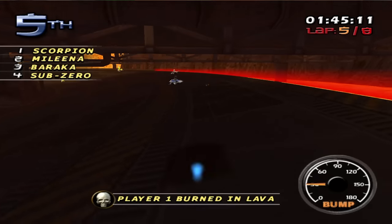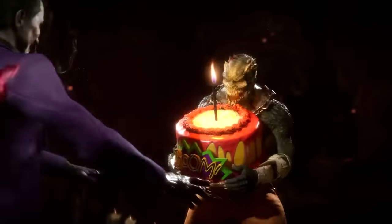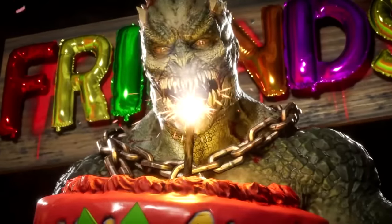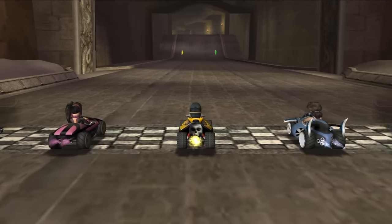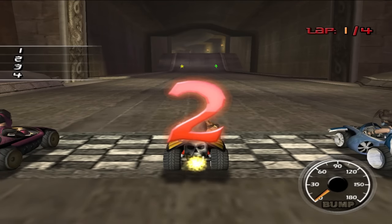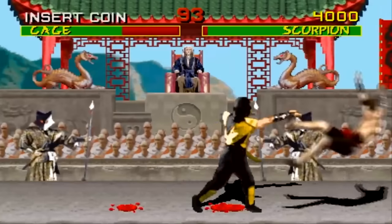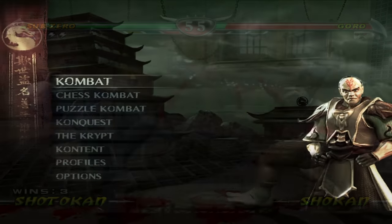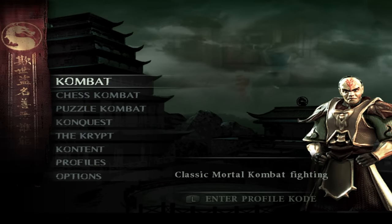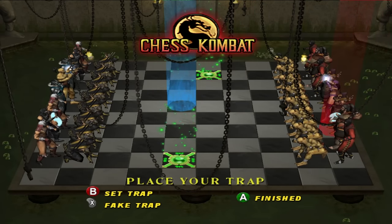At number six is Mortal Kombat's Chess Combat, Puzzle Combat, and Motor Combat. The Mortal Kombat series has never been afraid to do some really weird and goofy stuff that maybe doesn't always work, but it's at least interesting. Some of these modes maybe aren't technically the best extra modes ever, but they're so bizarre and out of character for what you'd expect from a game called Mortal Kombat that they're sort of remarkable in spite of that. Probably the most normal — and that's still kind of a stretch — is Chess Combat from Mortal Kombat Deception. It's chess with a Mortal Kombat twist.